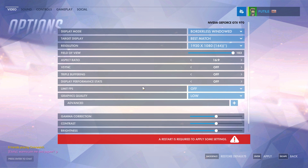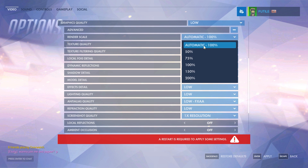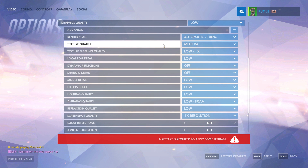Graphics quality: set this to low. Now open up advanced and we'll change a few things. Render scale: leave this on 100%, but we ideally want to hit at least 90 to 100 FPS or higher if possible. If we run out of other options to turn down, this is the last resort, but it will make the game look fuzzy. Definitely don't increase it — it's a large performance hit for a little gain. Texture quality: change this to medium. The difference between medium and high is not a lot visually, but you get much better performance.